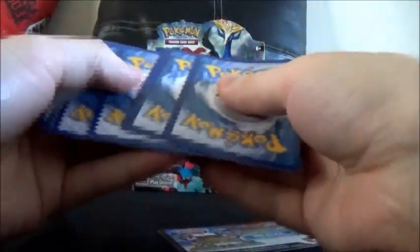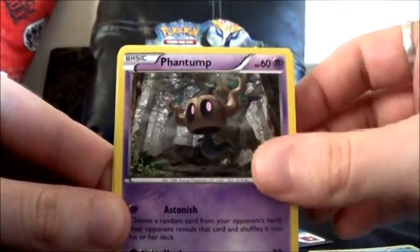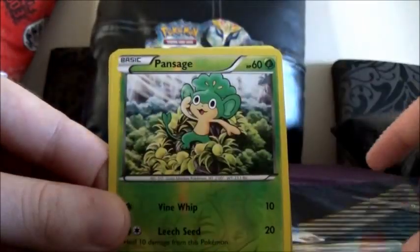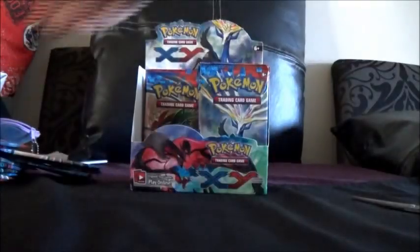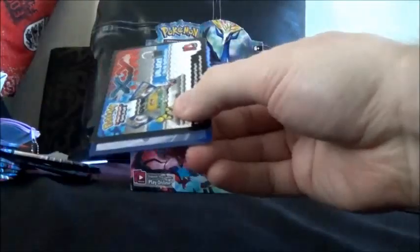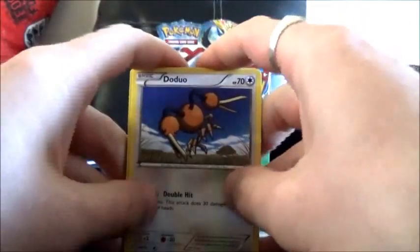Okay, so this time we've got Sandile, Jigglypuff, Sheldr, Phantump, Braixen, Darkrai, Red Card, a Pansear Reverse, and a Scolipede Rare. I also have a Legendary Treasures box which I've got here waiting to be opened — that'll be done very soon, I just don't know exactly when.